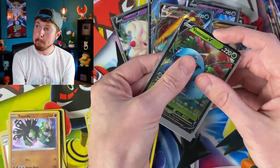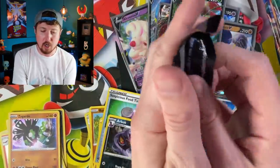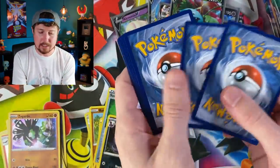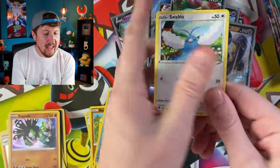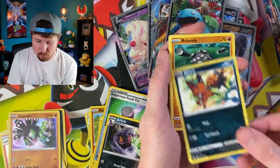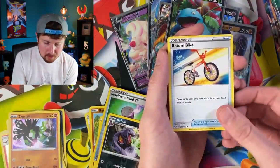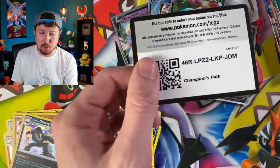Venusaur V, right up there in the VIP section. Gardevoir pack artwork, treat us well, Gardevoir - come on, give us that secret rare! Suspicious Food 10 - that's right, everybody is looking for Suspicious Food 10, am I right? Rotom Bike going into Galarian Obstagoon.